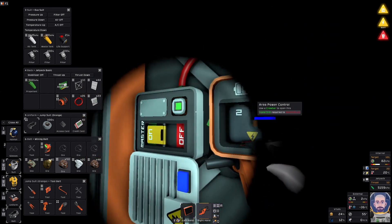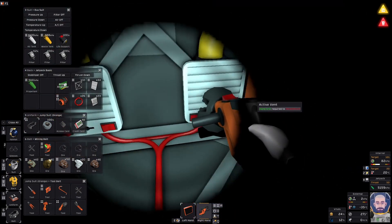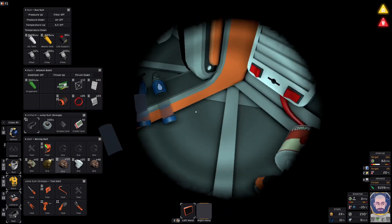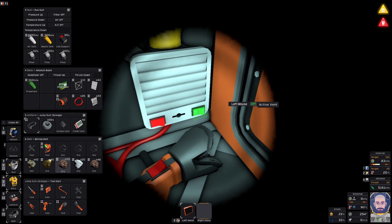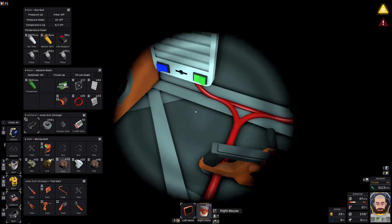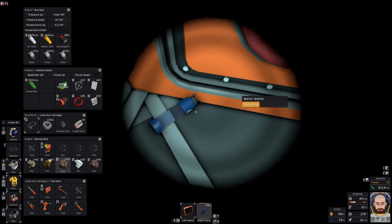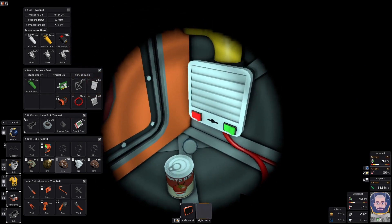Now we're locking ourselves in the room, swapping out the battery because the battery is low. The reason I shut that door sometimes is because it basically clears the air out of the room faster in a single cell than in a double cell. That square we're standing in right now is considered one game cell, and things to do with atmosphere work better when it's only one cell.